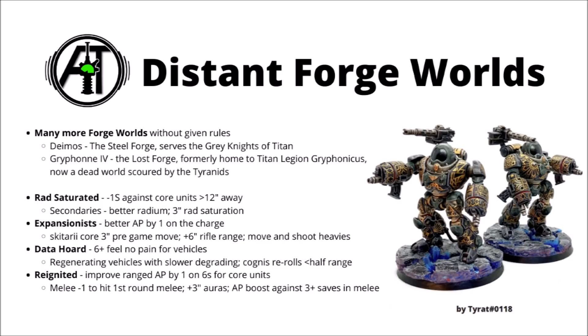Finally, we have Reignited Forge Worlds. Their weapons get an extra pip of AP by minus-one on sixes to wound on core units — a small shooting buff, might be useful on anything with slightly lower AP, or perhaps units with Torsion Cannons or Infiltrator Flechettes. Their secondary buffs are a little bit random: either minus-one to hit in melee on the first round of combat, plus three inches to their auras, or an AP boost against three-plus save models when in melee. I don't think the combinations are really quite as strong on this one and I don't think I'd take it compared with some of the other options. Overall, out of the custom Forge Worlds, I quite like the Rad-Saturated one for murderously dangerous Vanguard that are a bit tougher, and the Data-Horde one for very tough vehicles that get enormous Cognis firepower when in half range.